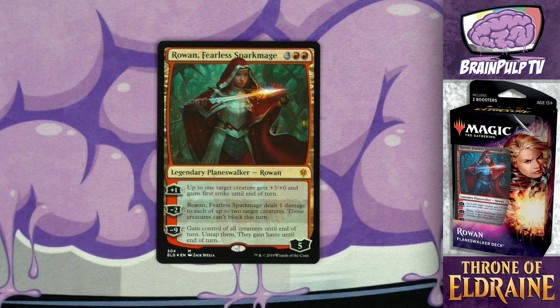Kicking things off, we've got Rowan Fearless Sparkmage — for three and two red you get a five-loyalty planeswalker. The plus-one ability gives up to one target creature plus three/plus zero and first strike until end of turn. Minus two deals one damage to up to two target creatures, and those creatures can't block this turn. The minus-nine ultimate lets you gain control of all creatures until end of turn, untap them, and they gain haste. Being able to give something plus three attack with first strike is really good, and the minus-two blocking prevention is especially effective in this creature-heavy deck.